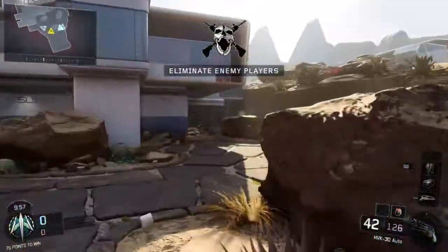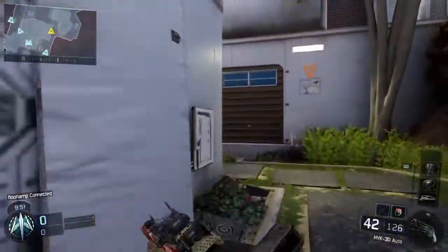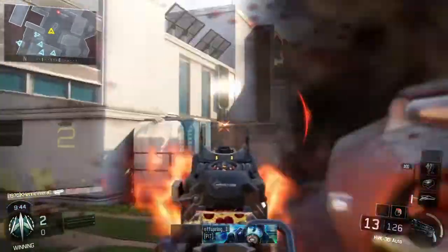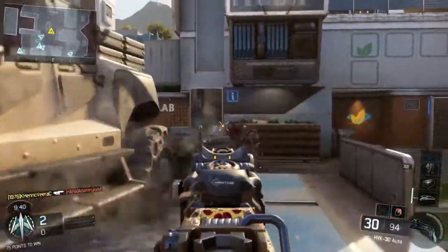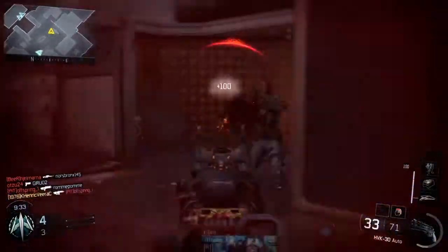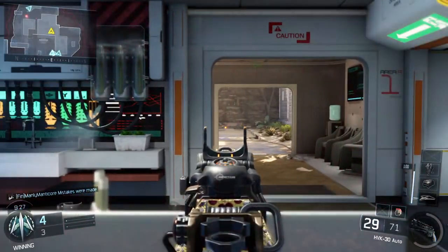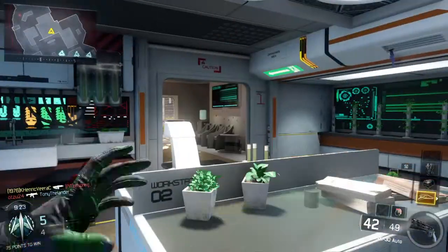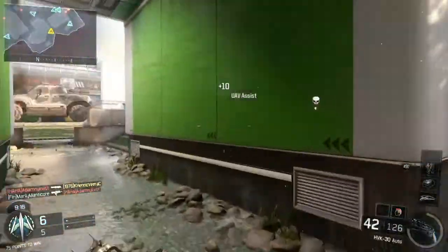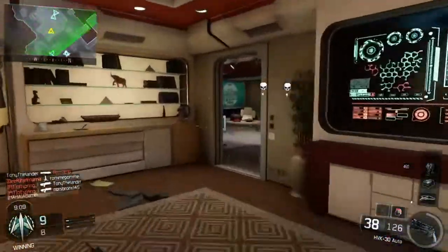Area is hot. Consider all contacts hostile. UAV ready for tasking. Establish perimeter at 10,000 feet AGL. UAV energy levels at 50%.